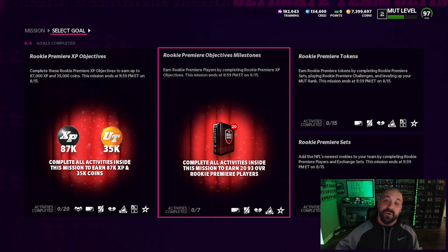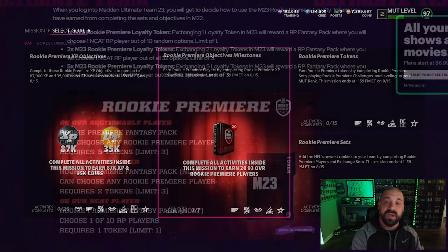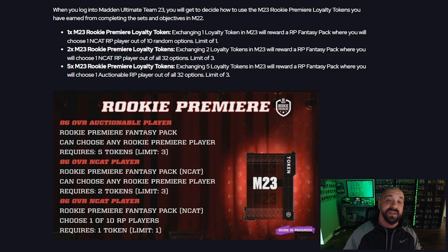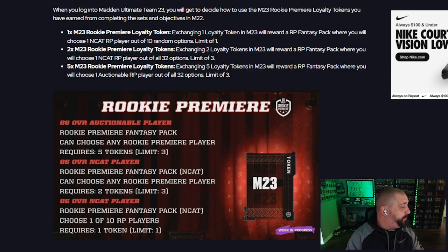We're going to focus on building out these 99s and getting all 15 tokens. I feel like I'll be able to do it with no money spent on the main account; the struggle squad account might be more difficult. Now, what are the tokens going to be used for in Madden 23? You can get a maximum of 15. One token can be used for a Rookie Premiere fantasy pack where you choose one NAT card — these are all 86-overalls to start the year.